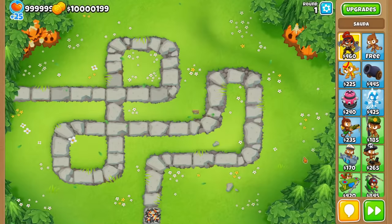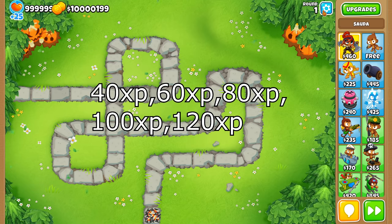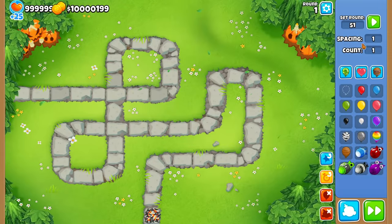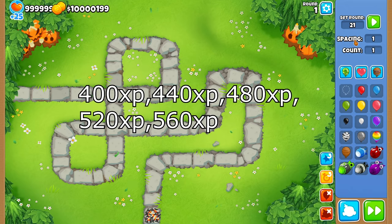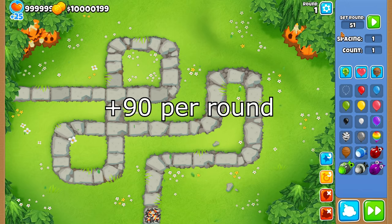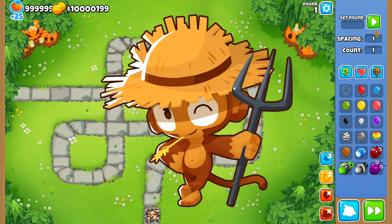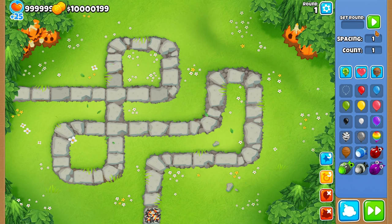The way experience scales by round is a bit weird but makes sense. On round 1 you earn 40 experience, and every round after that adds 20 more — so 40, 60, 80, 100, and so on. Then on round 21, the increment jumps to 40 per round: 400, 440, 480, 520. And once you reach round 51, you start earning 90 per round. What this means is that as you go to higher rounds, you earn exponentially more experience, and beating rounds 98, 99, and 100 gives more experience than the entirety of rounds 1 through 50 combined.